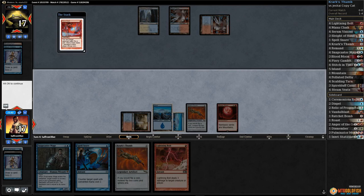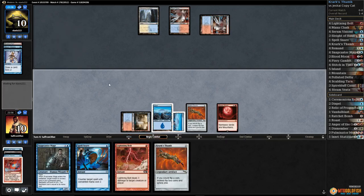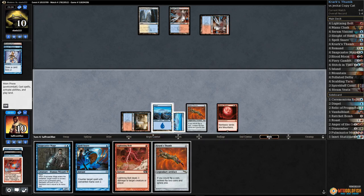I get heads, opponent gets tails. I get tails, opponent gets heads. I got tails — tails! Oh my god, one of each. What did the opponent get? How do we know what our opponent's getting? This is harder than I thought — we're just killing ourselves. Something happened. I can't tell what the opponent flipped — it doesn't tell us. This is so messed up.